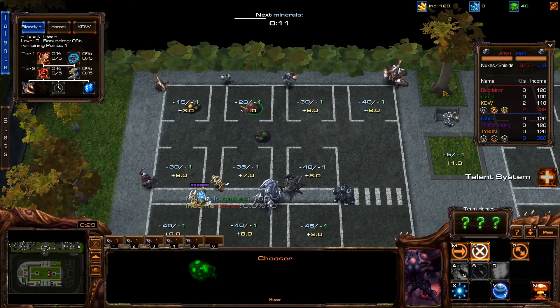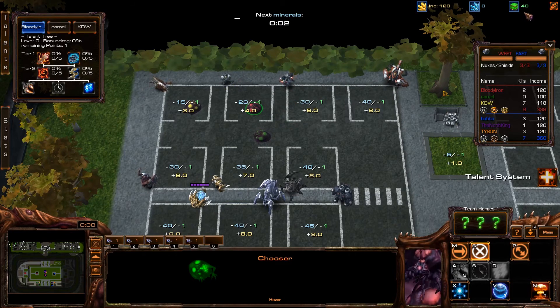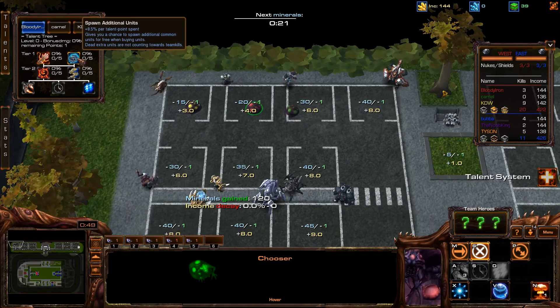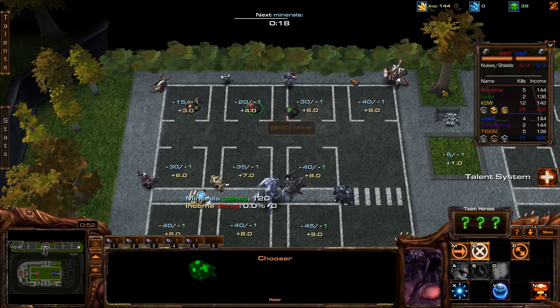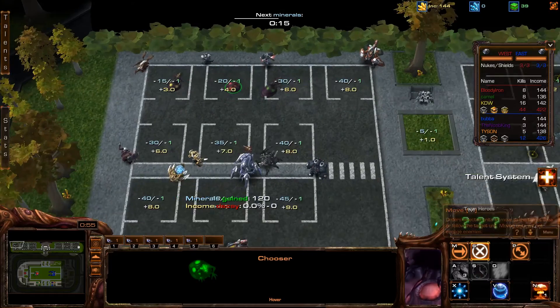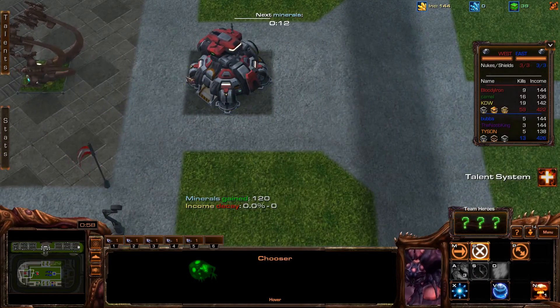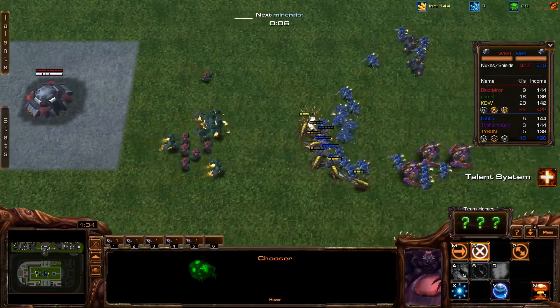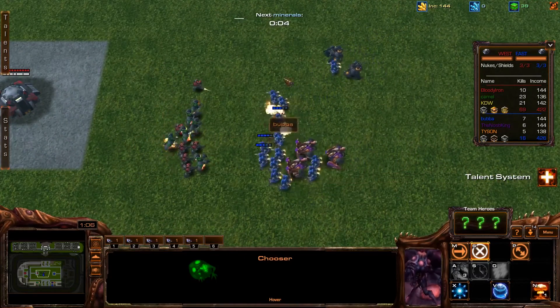The 20 here in blue corresponds to the minerals it costs per unit. The green one corresponds to the amount of gas it uses, and the plus four corresponds to the income you gain for each unit that you spawn. When you select these units they spawn at your base and then move forward to face the opponent's equivalent units.